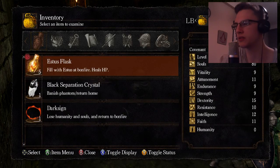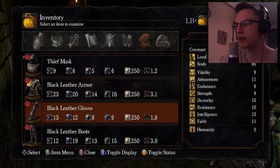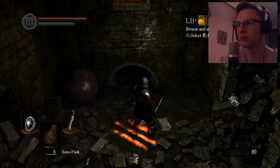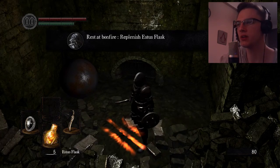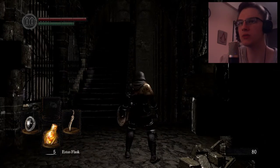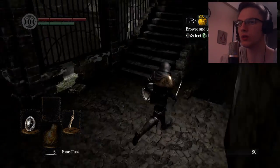Wait, let's close our items — didn't we get a ring or something? Oh, small increase of HP. Read the message: rest at bonfire to replenish Estus Flask. Oh okay — are those any, you know, fill with Estus? Bonfire heals HP, great.